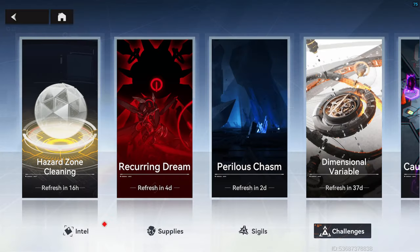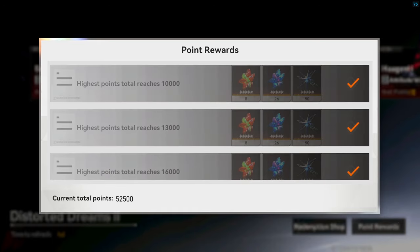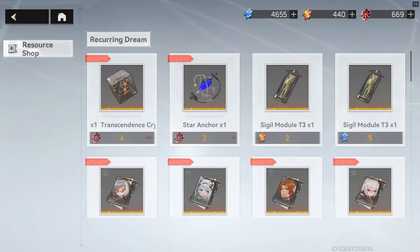Recurring Dreams is up next and is one free-to-play players are going to want to clear every week. Not only will it net 400 stars per week, but you will also earn Morpheum Crystal, which will allow you to rank up standard Banner 5 stars to double S for free.